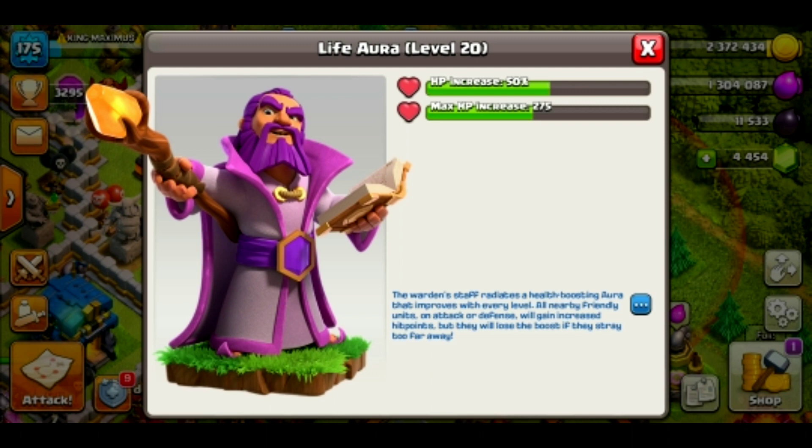The Free Fire players — we know that there is a DJ character. Let's go to the R-set tower. This is the Grand Varder. The ring and the circle are all troops. This is the group increase in the group. This is 50% of the group. This is the level of Grand Varder, the level of 20. This is the maximum of the group increase.